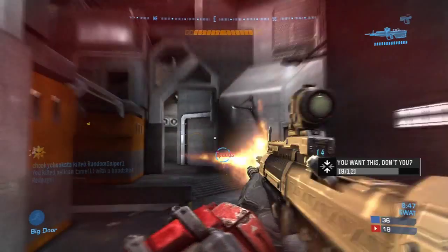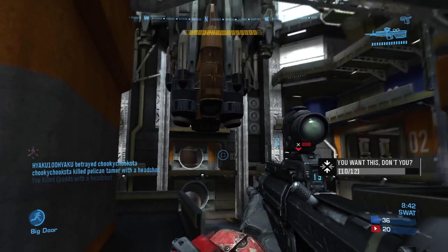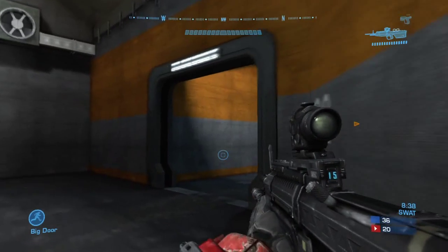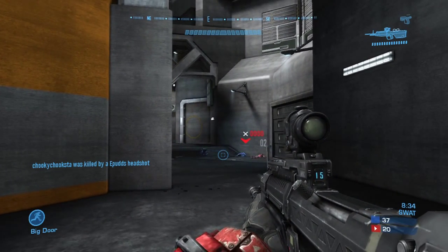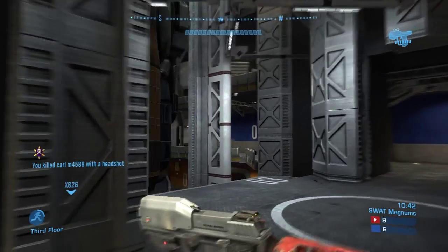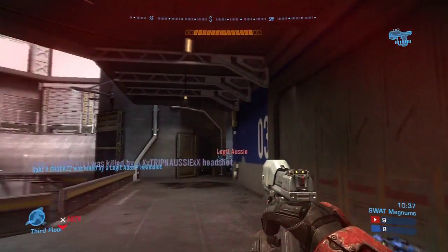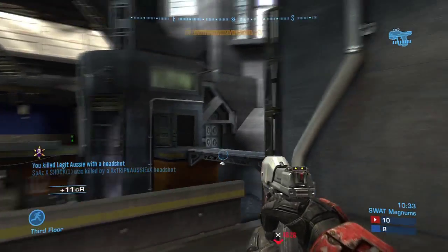This is actually hip fire — I zoom in, then zoom out and no-scope slash hip-fire him. You don't want to be going too quick, but hip fire, if you are timing your trigger, is easy to use. You just wait, go pop and then pop, and you'll always get the kill. See me running here with the magnum — I just wait for him to come out and pop him in the head. That's all you've got to do.